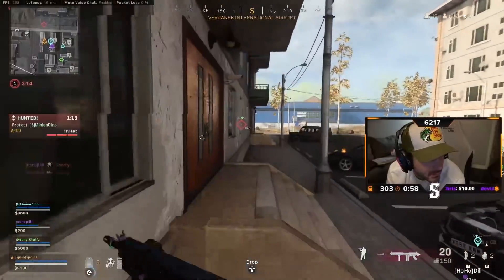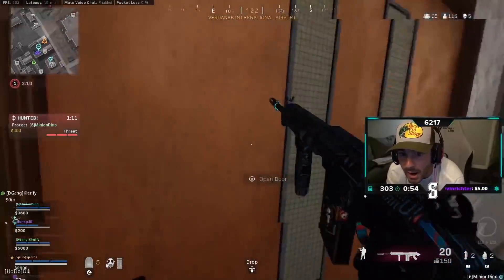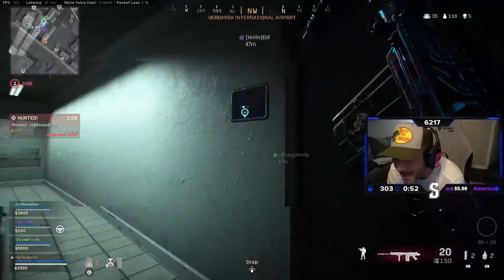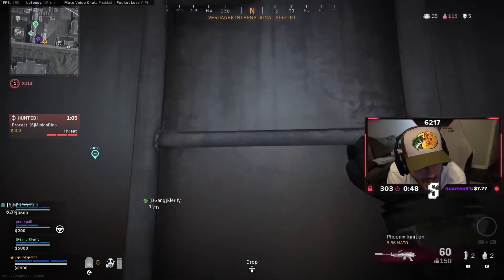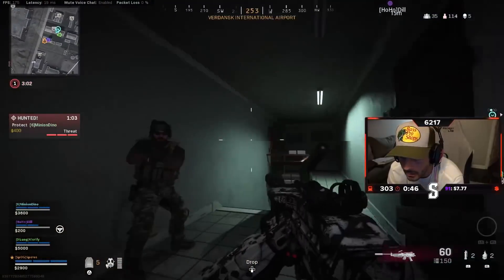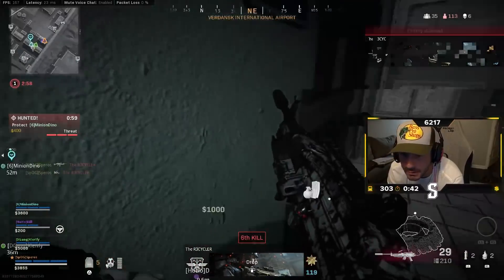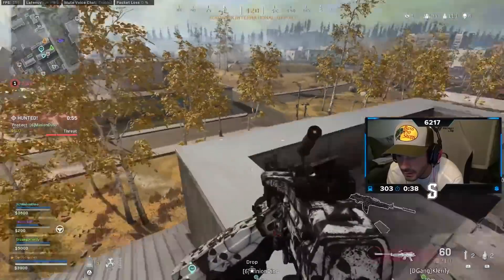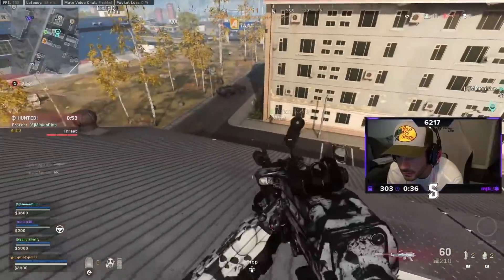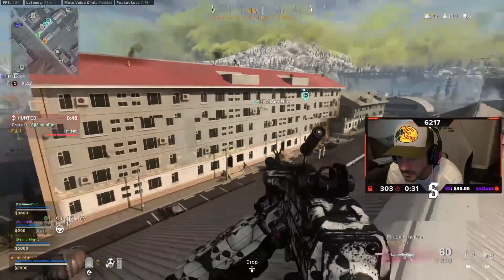We got 60 seconds on the sub train, baby! 60 seconds on the 303 sub train, bro — with one gifted, with ten gifted Tier One subs! Dude, I didn't know this guy wasn't here. I thought I was talking to Scoob. I didn't even know he was there — I just got stuck on the ladder. Scoob was like 'he's in my building,' and I was like 'oh yeah, he's on the roof.'